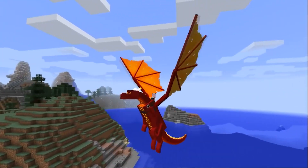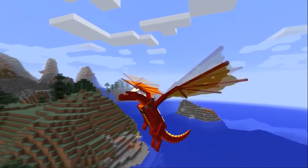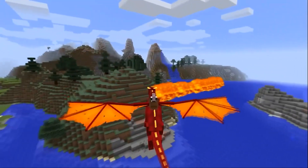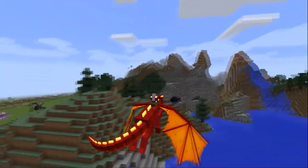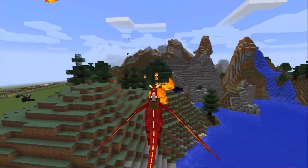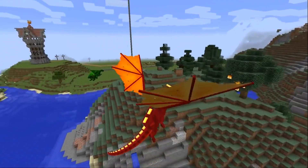The most common attack of dragons is fire breath. At the moment, it is used by fire, forest, air, firmament, charming, and sunny dragons, as well as skeleton dragons. The latter spit invisible fire.